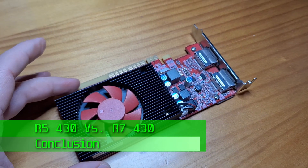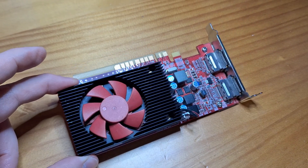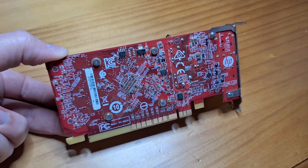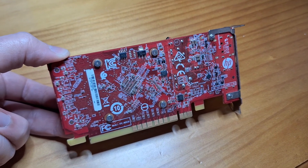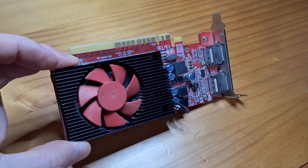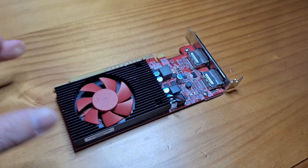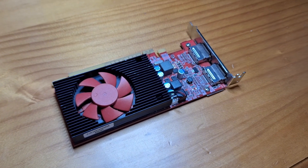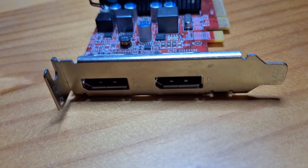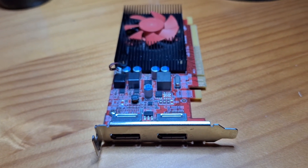Well, there we have it. The R7430 beats the R5430 in nearly every title. I ran the numbers and on average the R7430 is a whopping 25% faster than the R5430. In terms of cost, the R5 was around 16 GBP and the R7 around 18 GBP, making the R7 around 12% more expensive. But for 25% better performance, that makes the R7430 much better value.